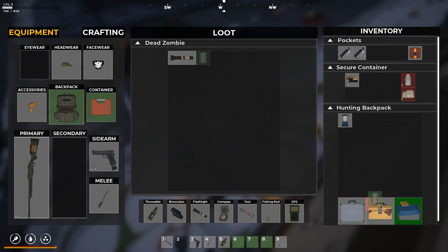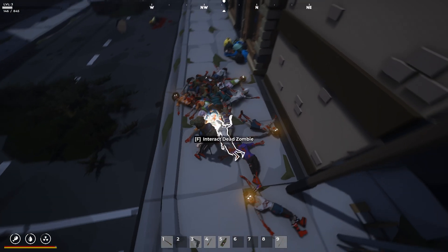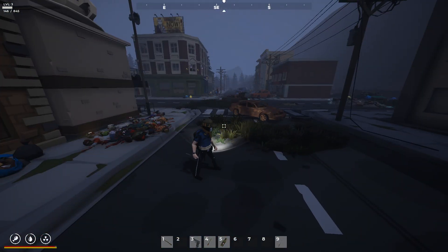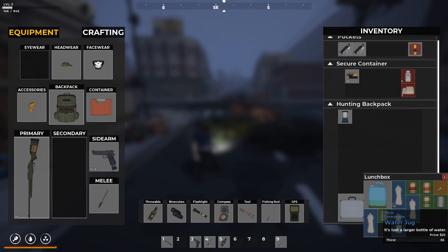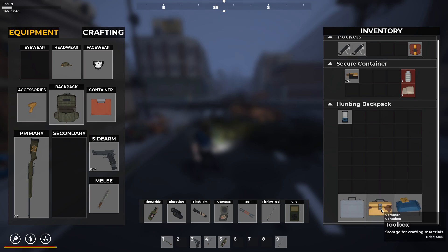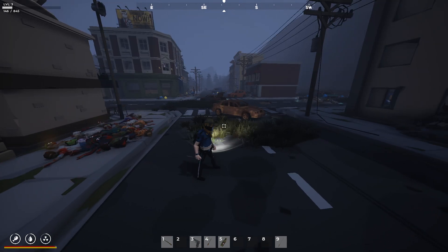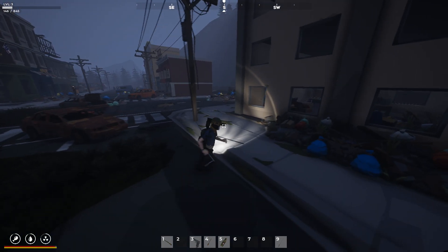I'll let you know if we find anything good. So the only thing I really got out of that pile of zombies was a little bit of food. We got a little bit more food. And we got some antiseptic and a little bit more cloth. Which is good, because now if we need to make bandages, we're pretty set on that.